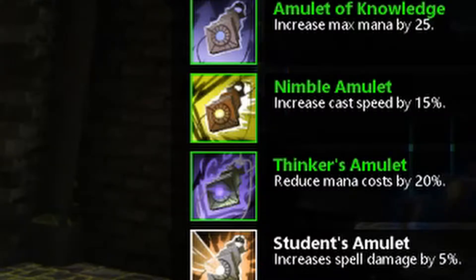Now the Nimble Amulet gives 15% cast speed, so keep that in mind if you're looking to speed up your attack speed.